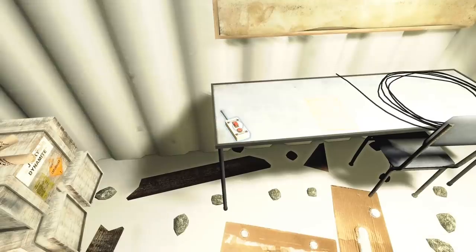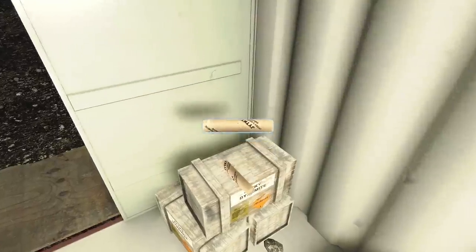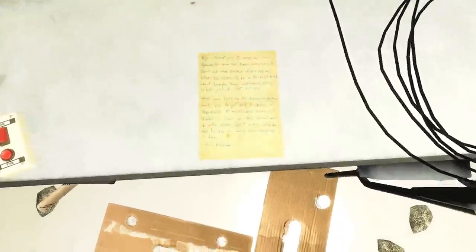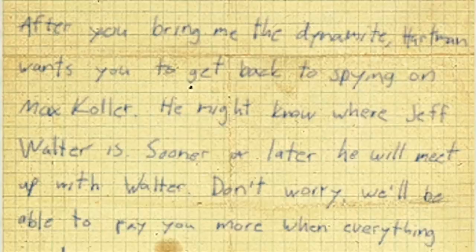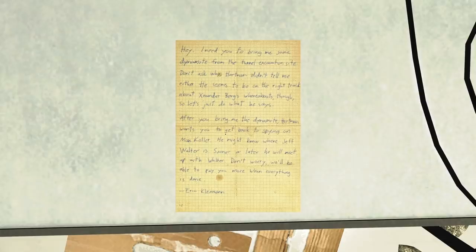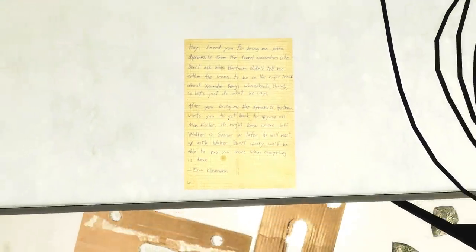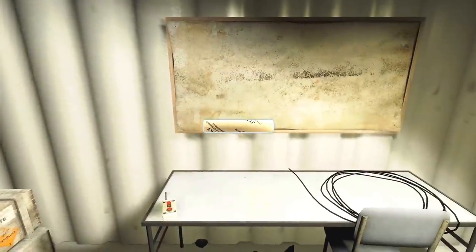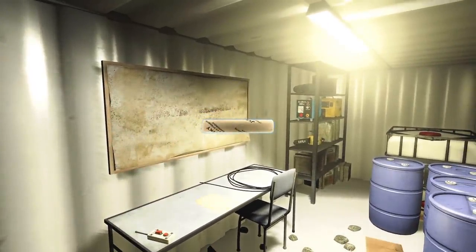Someone left the lights on in there. Arm fire — I have explosive. This is really dangerous, let's gently put that back down. Let's read this: 'I need you to bring me some dynamite from the tunnel excavation site — don't ask why. After you bring me the dynamite, Hartman wants to get back on spying on Max Keller — he might know where Jeff Walter is.' So Jeff's the one who bought the company and accidentally killed his son and wife. Seems like some dodgy crap is going on. Time to play with some dynamite — but I'm going to leave that on a very explosive cliffhanger. Peace, love and bridges — catch you next time, bye guys.